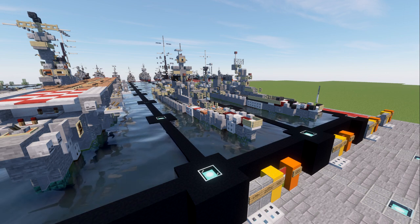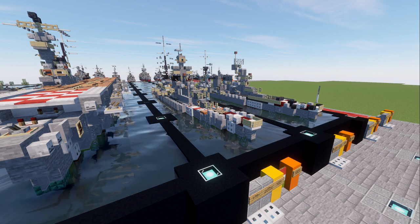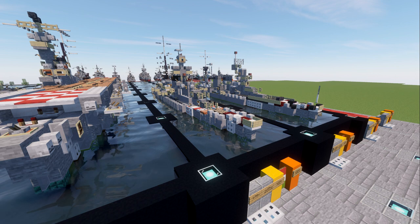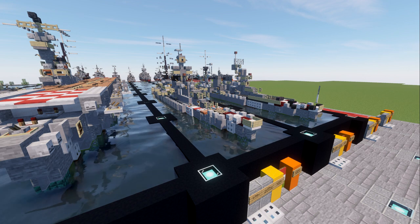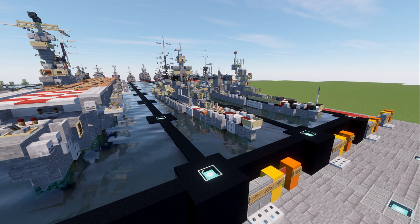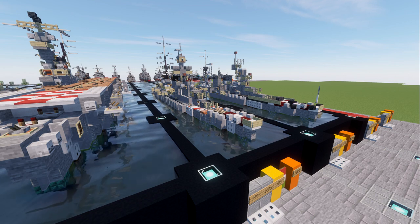The Trento is a really cool cruiser and one of our expanding line of Italian Navy cruisers. This is our second heavy cruiser in the line, and I think the Trento is one of the more recognizable names for the World War II Italian Navy. So with that let's go ahead and dive in to take a look at the build and then move into the tutorial.